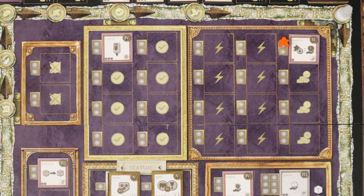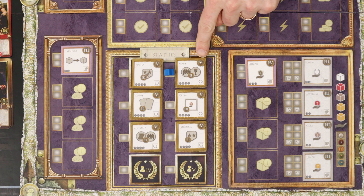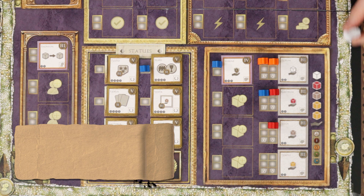Structures have a variety of effects. They will all give you Imperium at the end of the game, shown in their top right corners. Those with a phase icon will give you an action or effect in that phase. Buildings with a lightning bolt are a once-off immediate effect when you build them. Statues are all about end-game points, scoring the points in the corner as well as the points from the objective on the tile. Once all players have passed, you'll move to the production phase.